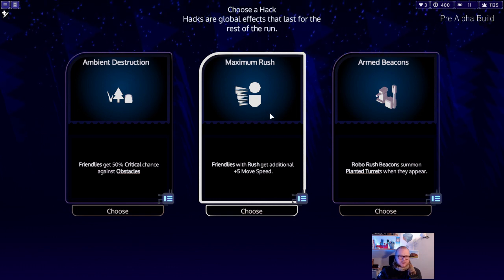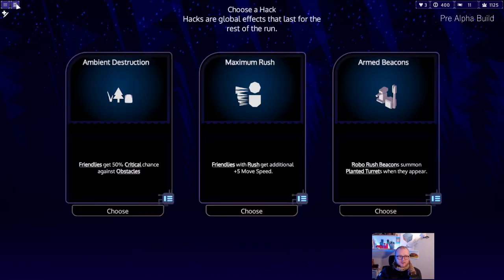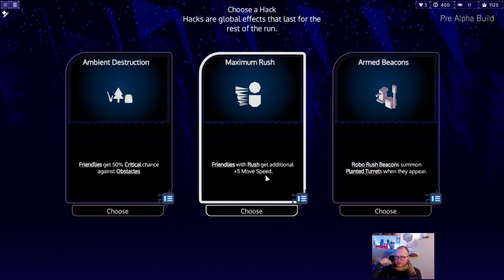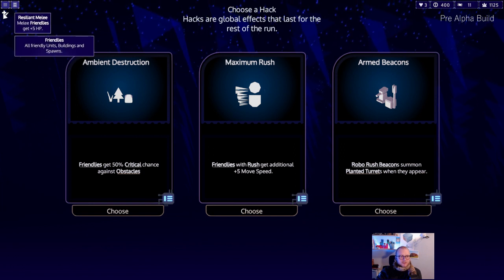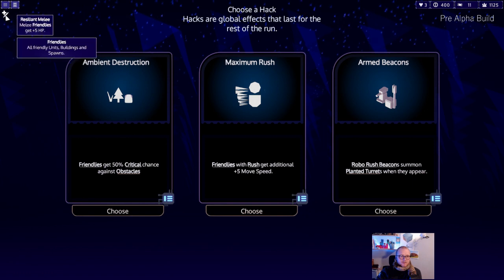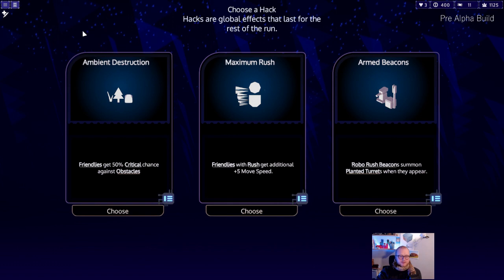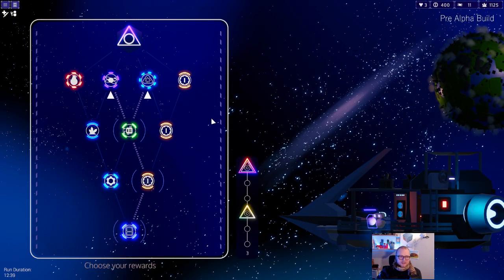The maximum rush is a really nice addition to the claw bots because it lets them run a lot faster when they have rush. As melee units, it's very important to get them to the front line as quickly as possible. We also have the resilient melee hack, which gives them a bit more HP. That's the build I'm going for in this run - trying to get a good melee deck.